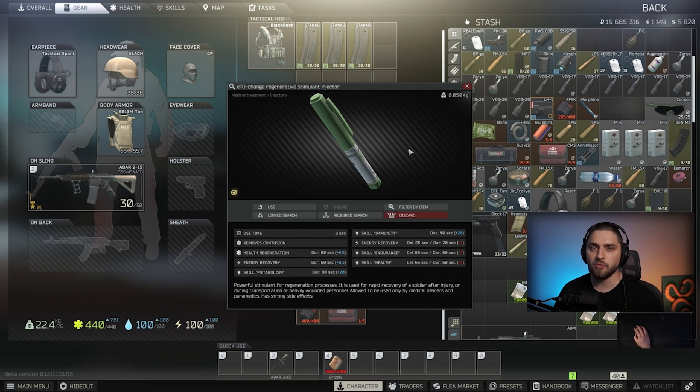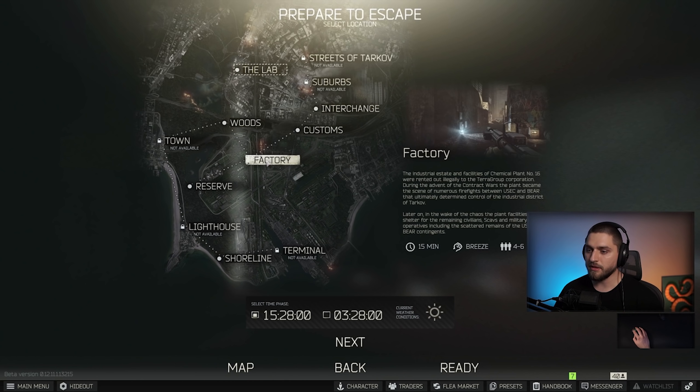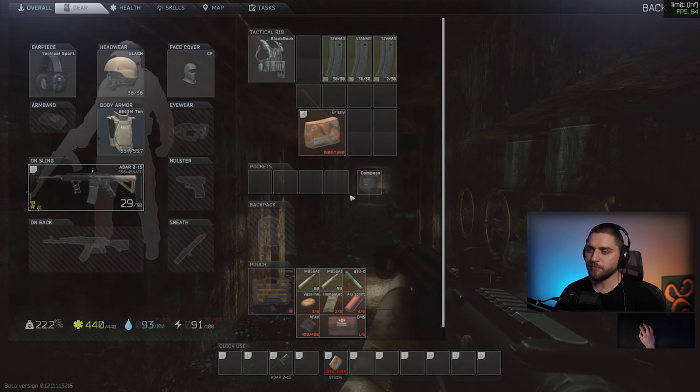We're trying to go for headshots, so semi-auto is the better choice. Also load in with a few AI-2 medkits because scavs will shoot you and you'll need to heal. Go to Factory, click offline to enable offline mode — you're not losing anything. Enable PvE and put them on hard mode. Be aware that on hard mode FPS can get really low, and lower FPS makes your aim more inconsistent.